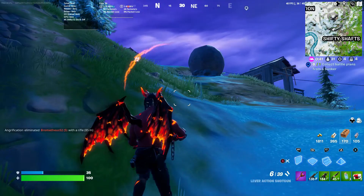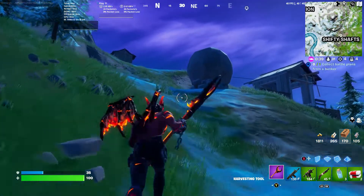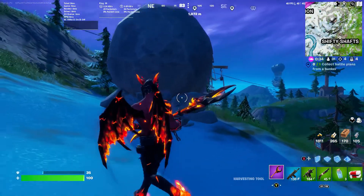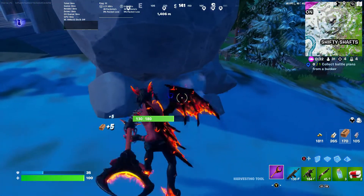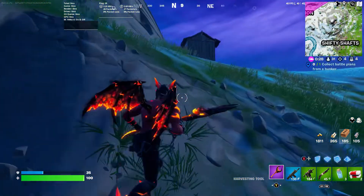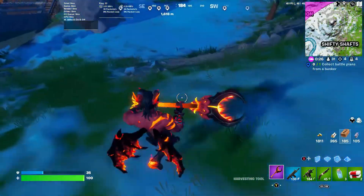To unleash this boulder there are a couple things you've got to do first. The first thing is you've got to walk up and take most of the life out of it — we're down to 30. Then you have to run all the way up and get a good running start.